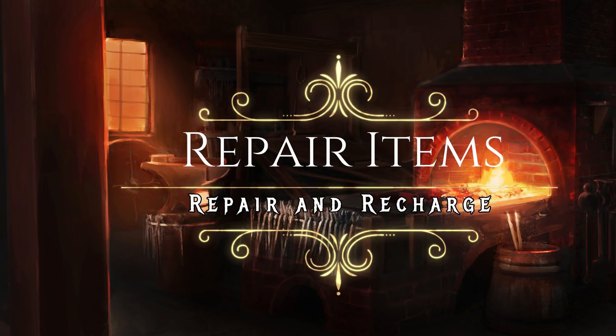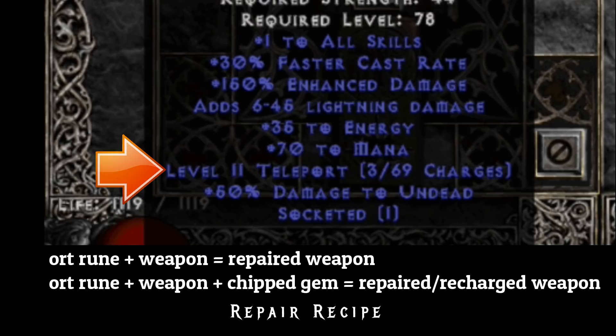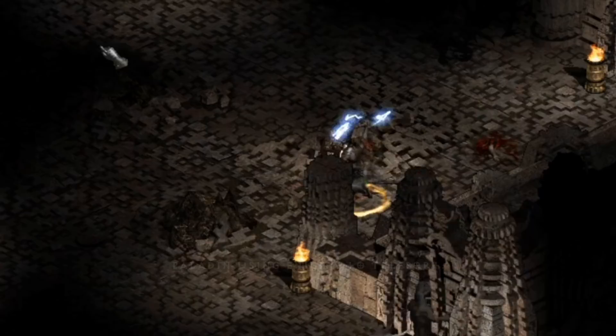Some items cost a massive amount of gold to repair, such as runewords or items with spell charges. If you want to repair your weapon, all you will need is an Ort rune — combine it with your weapon and it will restore the durability. If you want to repair the charges on your weapon as well, all you need to do is add any chip gem. This is fairly common on items like the Puzzler Staff, since it gives the player charges to teleport. This is an alternative until the player can find Enigma, which is an extremely hard item to obtain.